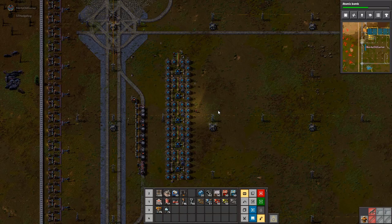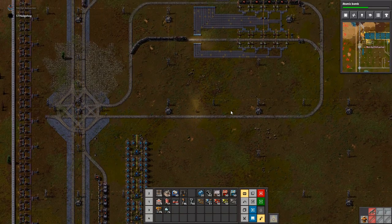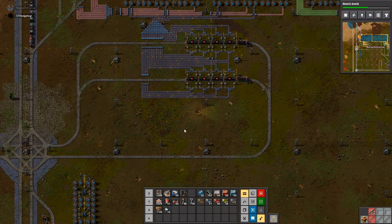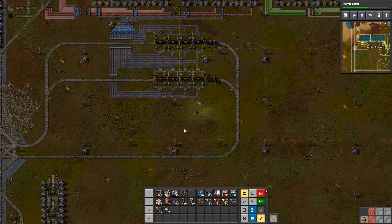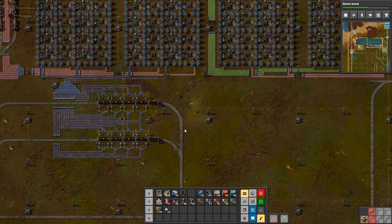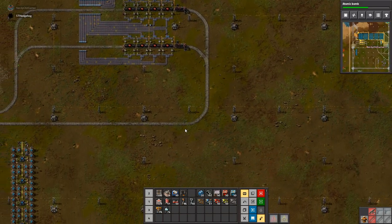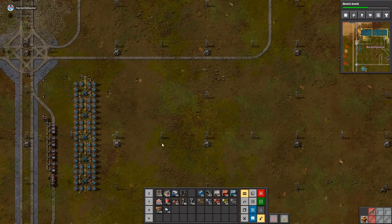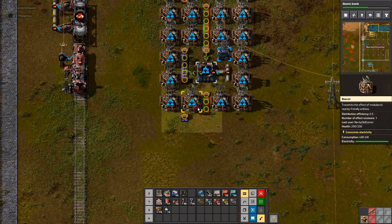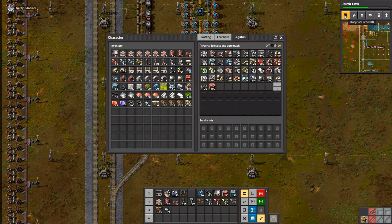Why are you pumping? We are using petroleum in another place, though. We are making — that's what I missed — a few processing units now. A few. And a few is a start. It is indeed. Man, I lost my blueprints as well.